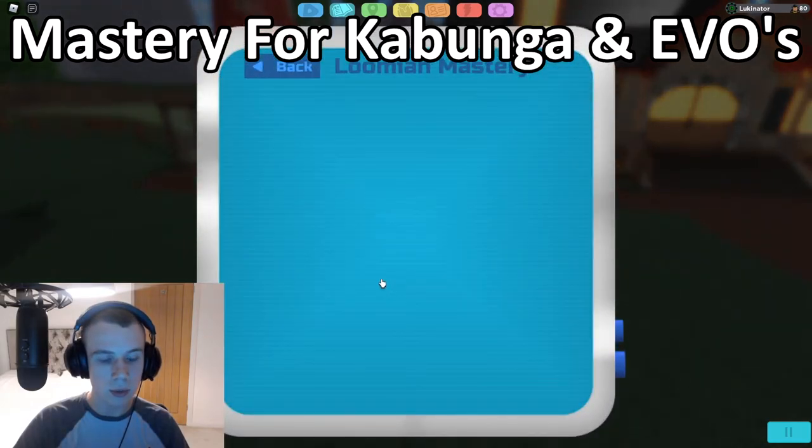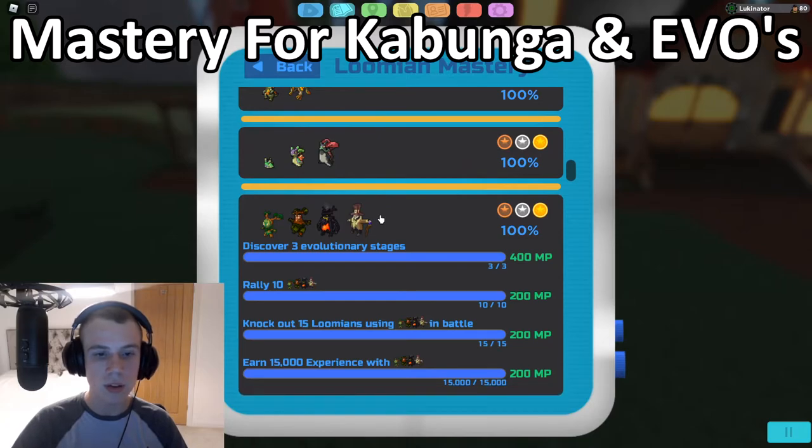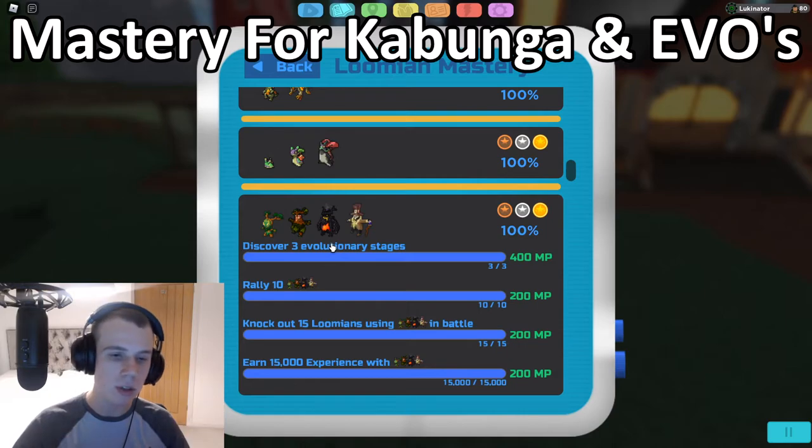For the knock out 15 Lumions using any Kabunga evolutionary line task: get Kabunga to a decent level, go to Route 1, knock out a bunch of Lumions there, and just knock out 15 wild Lumions. That will complete that task.